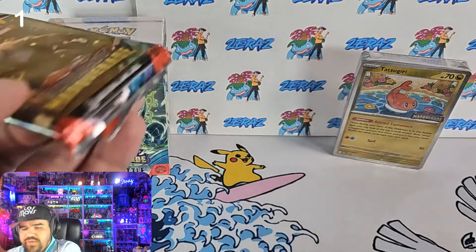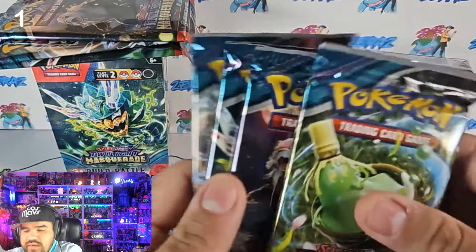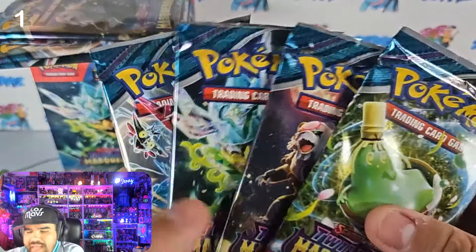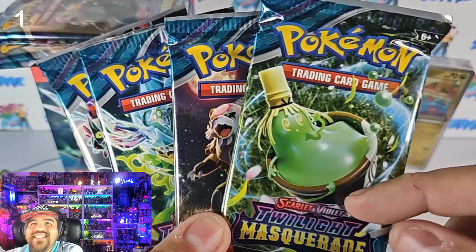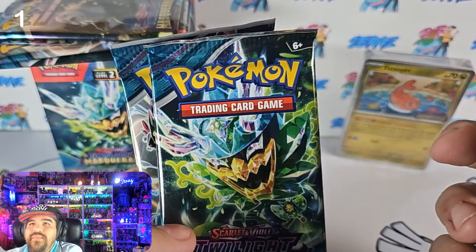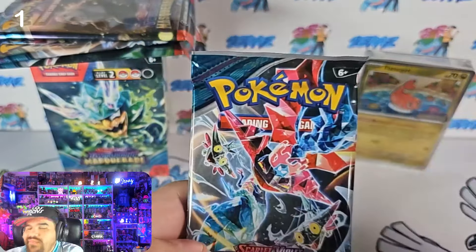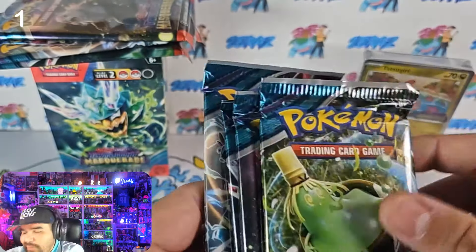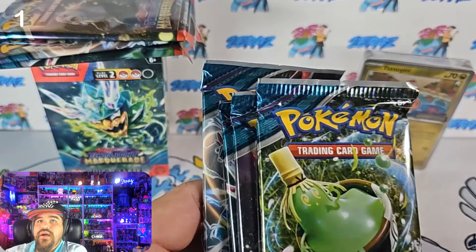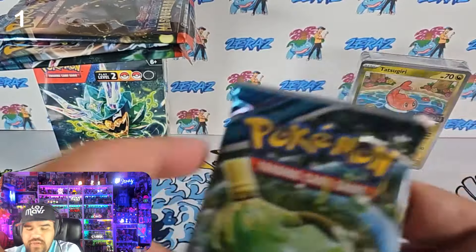There's going to be a really cool Tatsuguri illustration rare in the set that I really love — that'll be in the most wants video. Those are the three bonus packs, and then we'll have four more packs. The pack arts include Cinnamatcha, Ursaluna, Ogerpon, the leaf form, and Dragapult. Dragapult is supposed to be very strong in this set — didn't get a special illustration rare, but let's open the three bonus packs first.